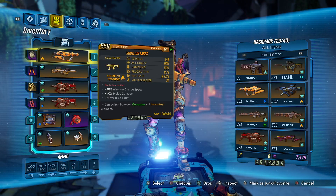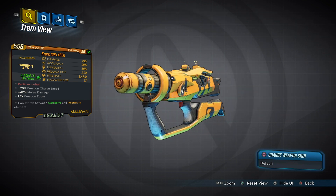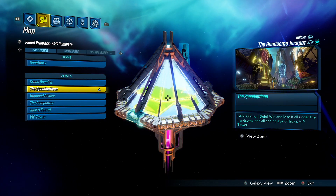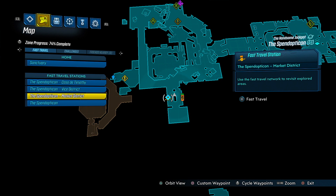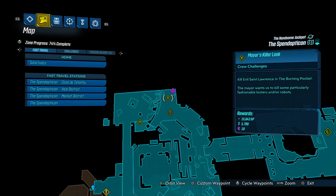Hello everyone, today we're going to show you how to get your hands on the new Ion Laser. So you want to head to the Handsome Jackpot, the Spendopticon. Mark it on your minimap and follow the path to Evil St. Lawrence.